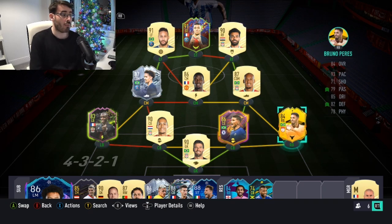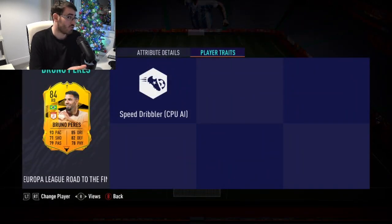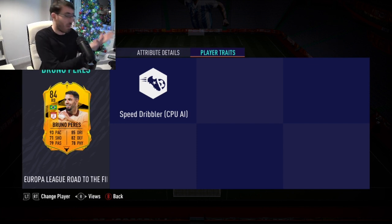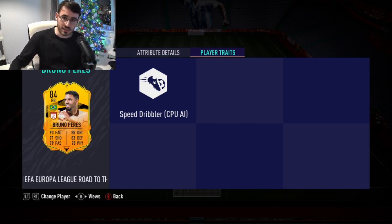Instead, go out and buy Bruno Perez. He has the chance to get more upgrades, is already a better card, and will be cheaper to buy off the market with the potential for future upgrades in the Europa League. So in my opinion, don't do the SBC - if you want a right back, buy this Road to the Final Bruno Perez. Anyway guys, thank you very much for watching this video and I'll see you later.